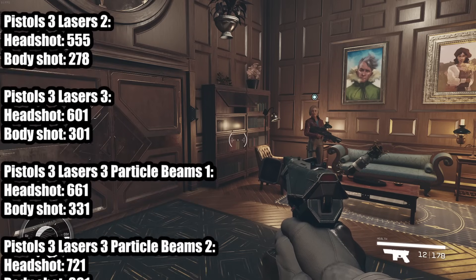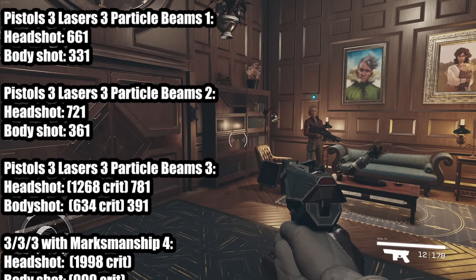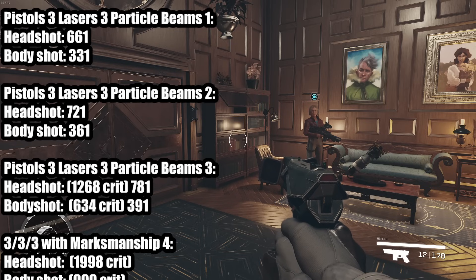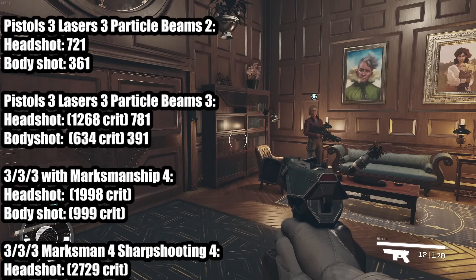Pistols 3, Lasers 3, Particle Beams 1 — it ramps up. When you have all three at rank 3, I started logging crits here. You crit for 1.2k, headshot for 781, bodyshot for 391, and crit for 634 on a body shot. Once you get Marksmanship 4, your crits are now almost 2,000 for headshot and 1,000 for body shot.